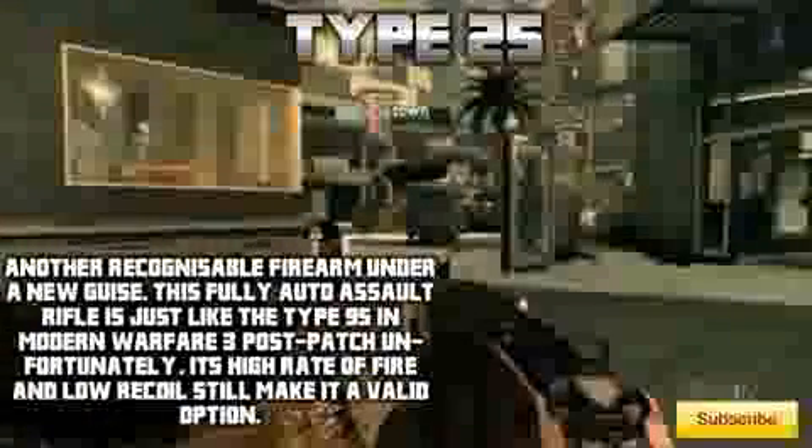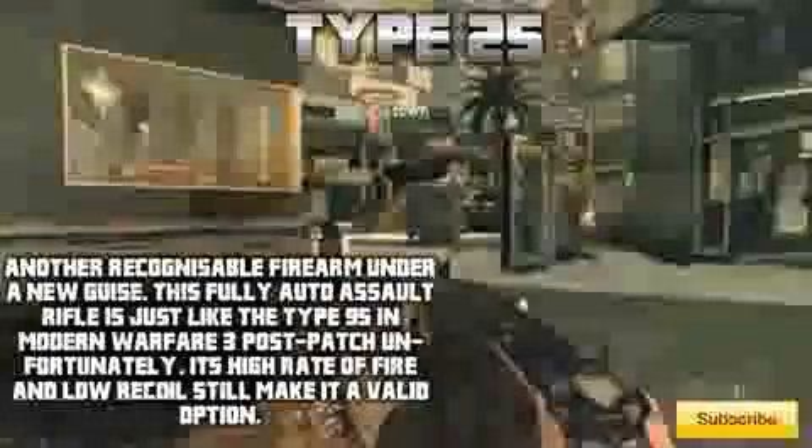Then we have the Type 25, which is another recognizable firearm under a new disguise. This fully automatic assault rifle is just like the Type 95 in Modern Warfare 3 post-patch, and is a high rate of fire, low recoil weapon.